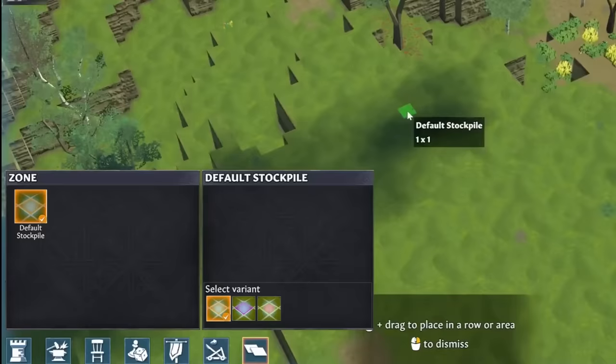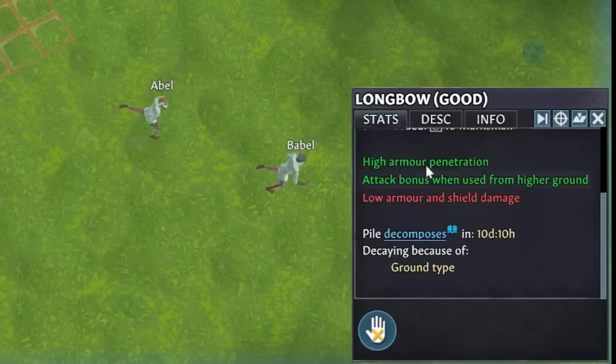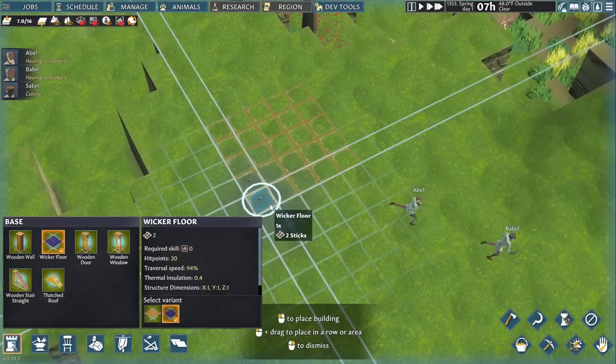I put a stockpile in which by default accepts all kinds of goods. Now Babel will know he should be hauling the wood that Sable chops down so that Abel can start using it to build. In this scenario, stuff on the ground decomposes really quickly, so I'm going to put down floors made of wooden sticks to help prevent that.